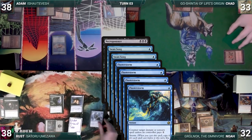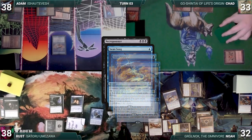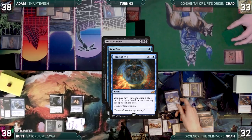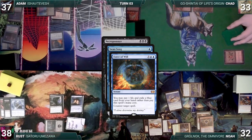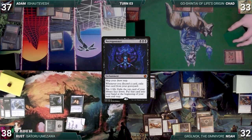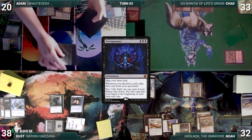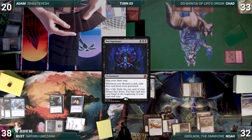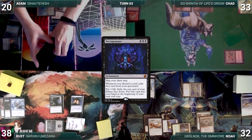In response, Rust casts Flusterstorm with all copies targeting Adam's Swan Song. Flusterstorm resolves and Adam's Swan Song is countered. With Noah's Swan Song still on the stack, Adam casts Force of Will, paying a life and exiling Mind Break Trap, targeting Swan Song. Force of Will counters Swan Song and Necropotence finally resolves. Adam activates Necropotence 17 times, paying 17 life and exiling 17 cards. He moves to his end step, puts the exiled cards into his hand, then passes, discarding to hand size and exiling the discarded cards.